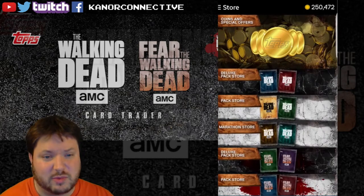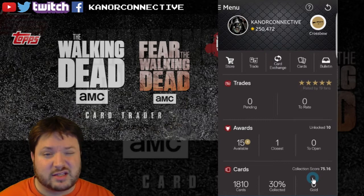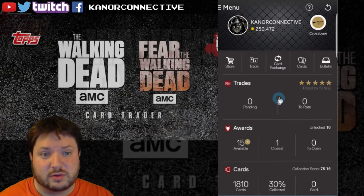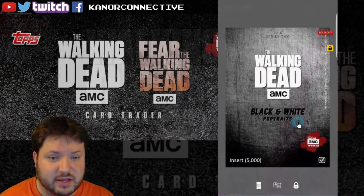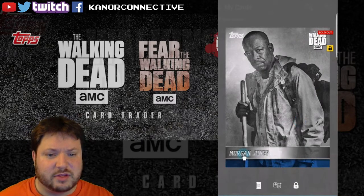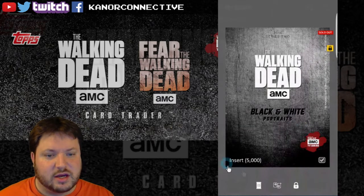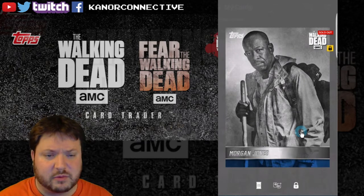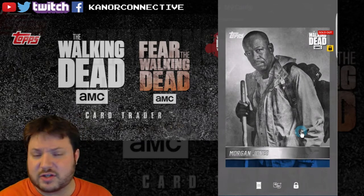I've got two cards to give away this week. The first card is the Morgan black-and-white portrait — the blue variant, just like the ones we gave away last week, 5,000 of them. If you're interested in any of these cards, all you simply do is put the specific keyword in the comments below, and on next week's video I'll pull up everybody's names and draw a winner.